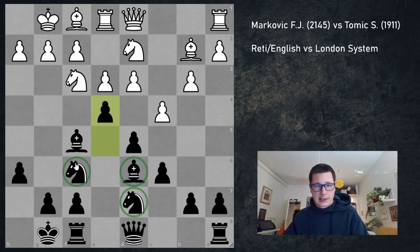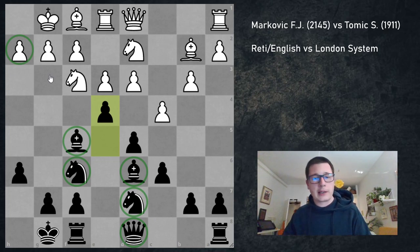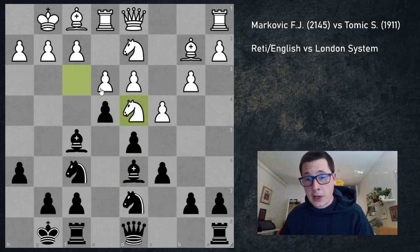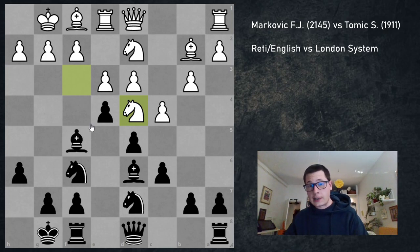The obvious move is e4. These pieces are perfectly set up for the Greek gift sacrifice on h2, which is the idea in the London system — here e5, e4 with black. My opponent played Nd4. This is the second position I'd like you to think about: do you take on h2 or not? You have to calculate both Kh1, declining the trade because your bishop is hanging on f5, and also Kxh2 if he takes the piece. Pause the video and figure it out.